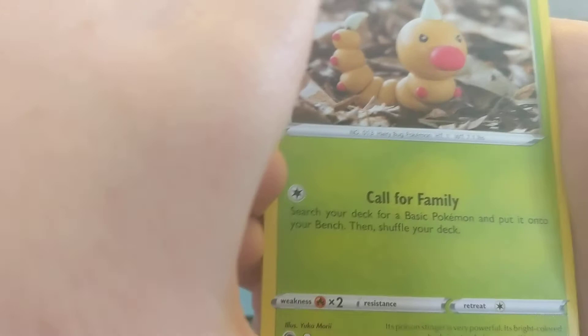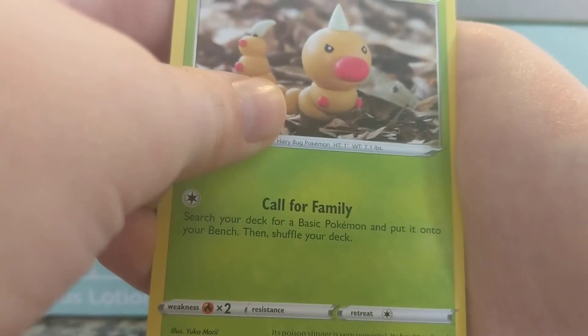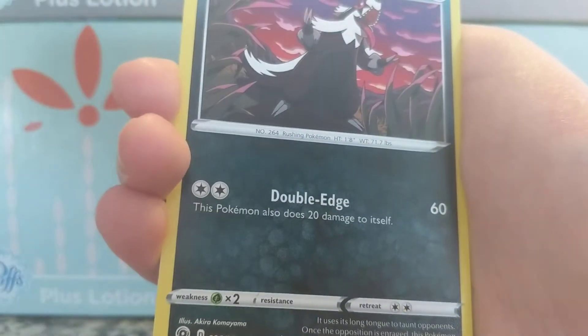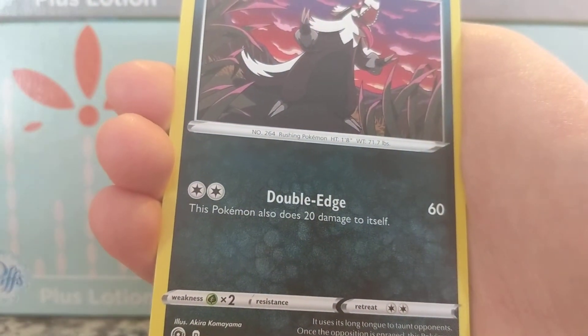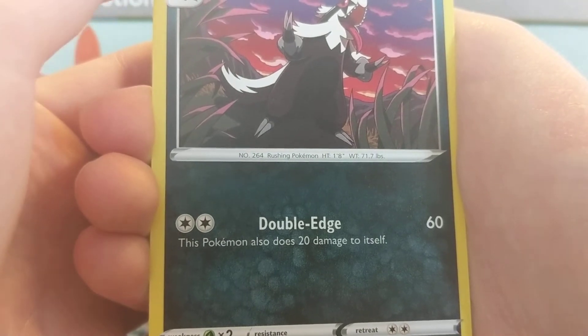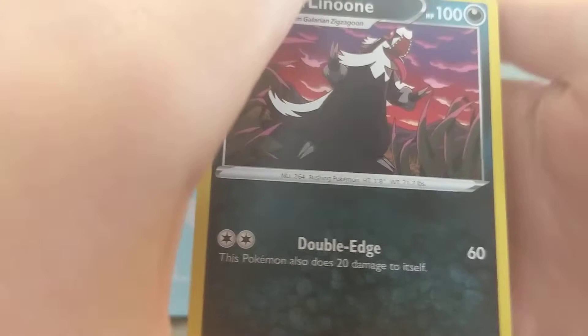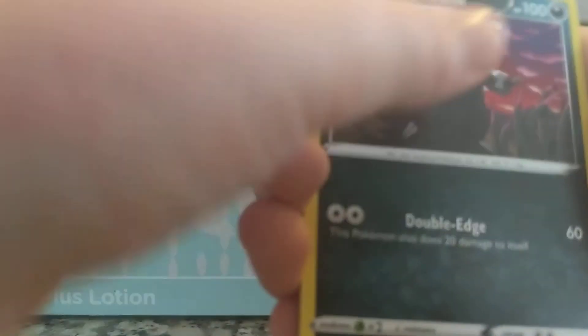I got the whole Weedle line. He has Call for Family so you can search for any other basic grass and evolve him — Gloom and Leavanny and such. I might also work on a dark type deck — a dark-grass deck. That's a good idea, Nathan, thank you for thinking of it, Nathan. Double Edge — does 20 to itself but does 60 damage. And a reverse holo is coming up.